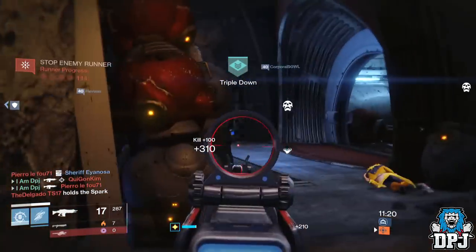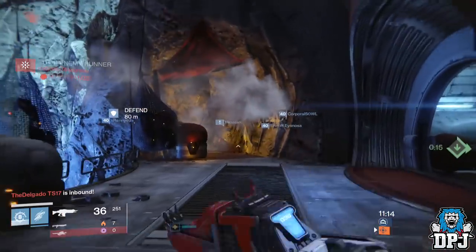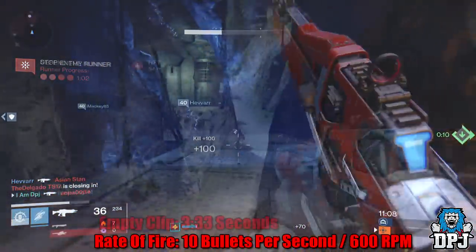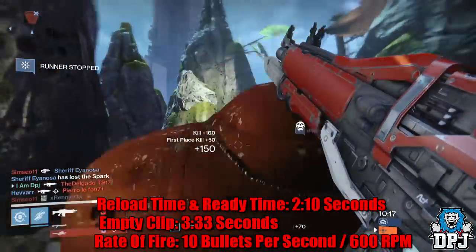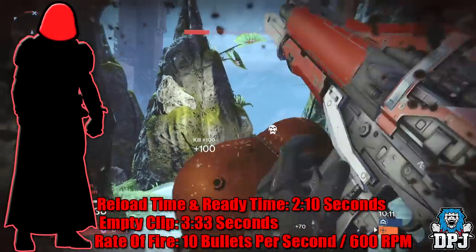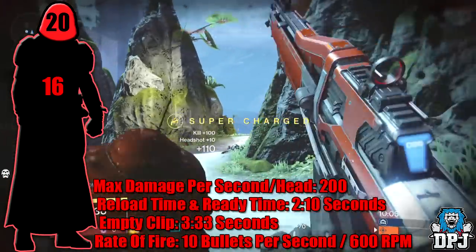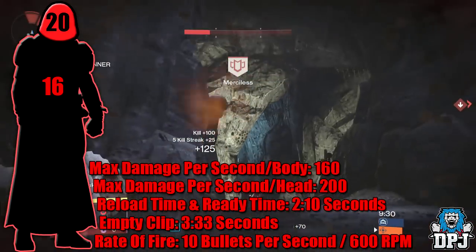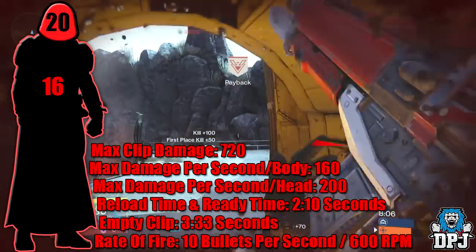After about 40 feet you may as well spit on your enemy to do damage, as this thing has no range at all. Not gonna lie though, this thing packs a pretty good punch at close quarters. Looking at its PVP stats: this weapon shoots 10 bullets per second — that's 600 rounds per minute — and will empty its entire clip in roughly 3.33 seconds. Reload and ready time as standard is around 2.10 seconds. In PVP, it does 20 damage to the head and 16 to the body, but its damage falloff is pretty bad. It will do a maximum of 200 damage per second if all shots landed are crits, 160 damage per second to the body, and maximum clip damage is around 720.